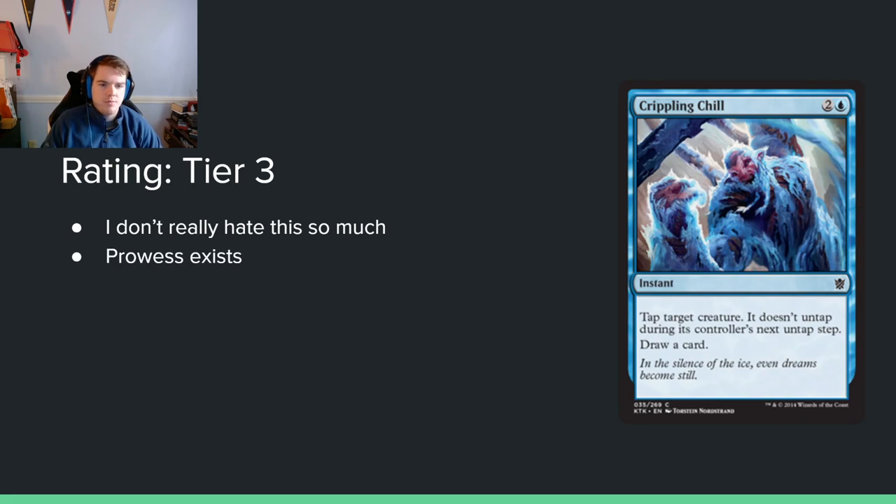Crippling Chill — 2 and a blue for an instant. Tap target creature, it doesn't untap during its controller's next untap step, and you draw a card. I have this in tier 3 — maybe that's a bit high, but it only slows it down for a turn and you do draw a card. The reason it's tier 3 is prowess — if you're building a prowess tempo deck, particularly blue-white, this could be good there. In a normal control deck it's not very good, but worst case you're cycling it.